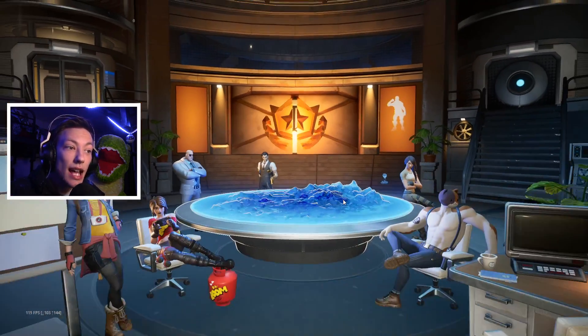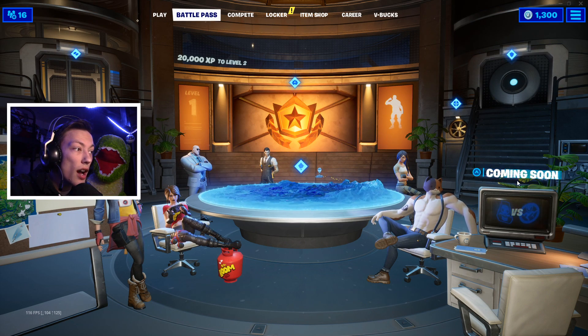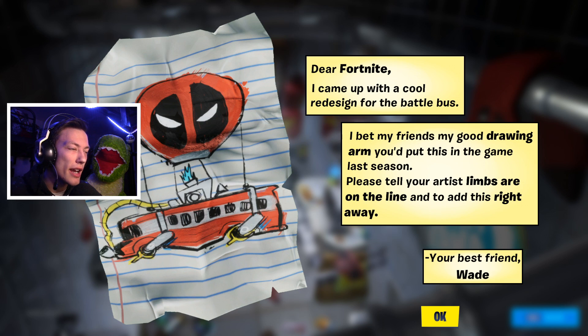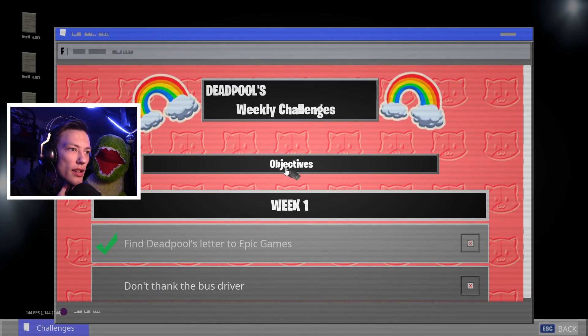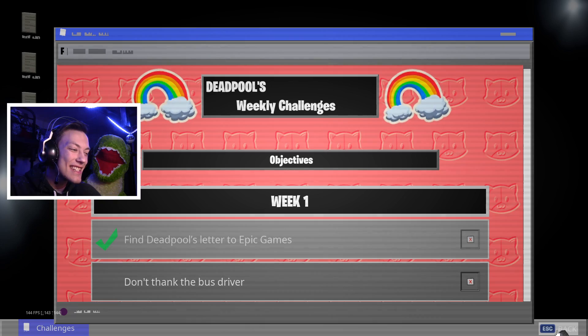What I really want to take a look at is the lobby. Look at how cool this is and how everything works — you've got Agents, Daily Challenges, and an Upgrade Vault coming soon. There's a letter on the computer: "Dear Fortnite, I came up with a cool redesign for the Battle Bus. I bet my friends my good drawing arm you'd put this in the game last season. Please tell your artist limbs are on the line and add this right away. Your best friend..." Don't tell me the Battle Bus is Deadpool as well. This is where Deadpool gives you challenges — don't thank the bus driver!